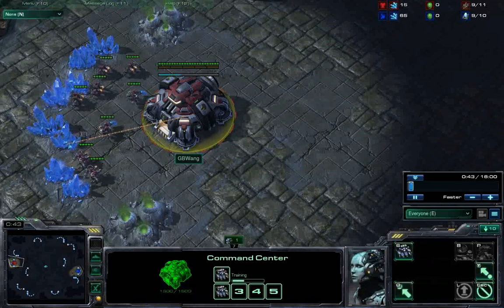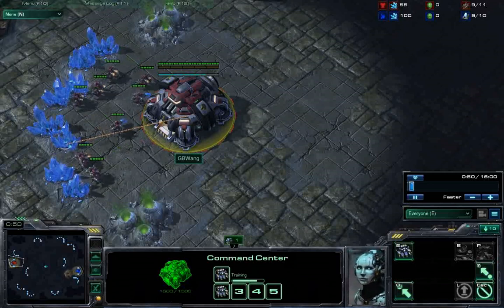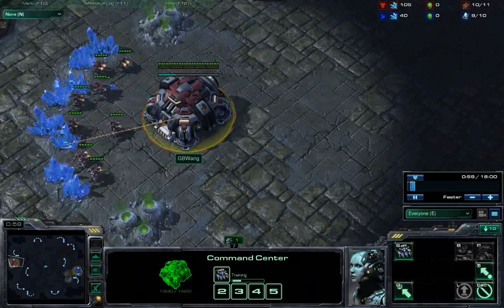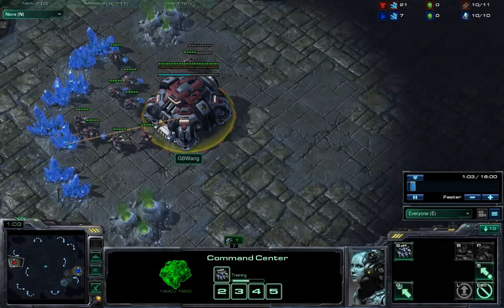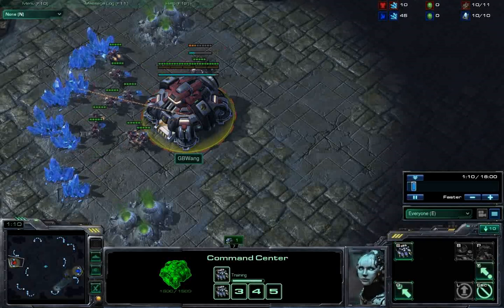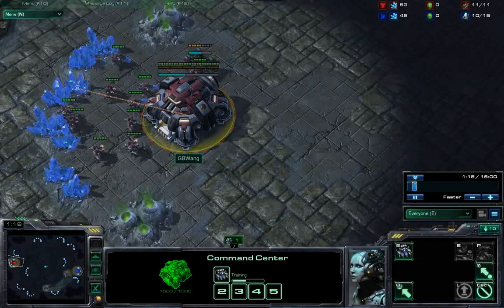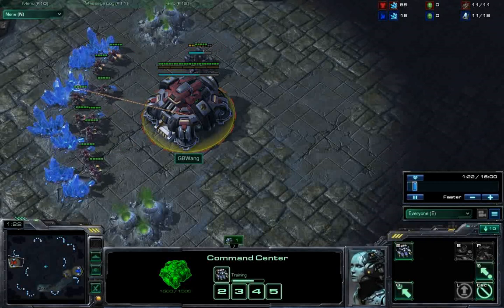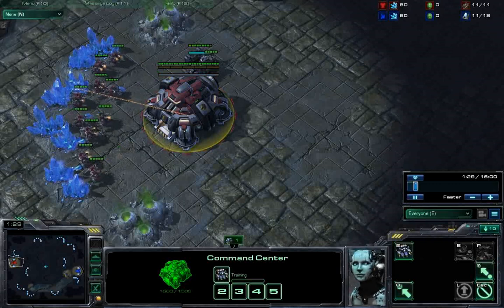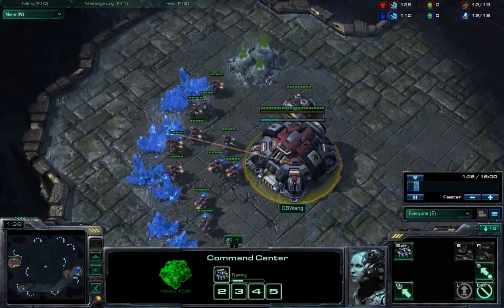So just real quick, in broad strokes, the way the build works is it's designed in such a way that it gives you three chances to win. It opens up with early Marine Marauder pressure from a two-barracks build, then it transitions into Marine Marauder Thor with a semi-all-in push, and if that doesn't outright kill your opponent, you do a third all-in push later on. You're giving yourself three chances to win, and this really maximizes your chance because you're hitting at really vulnerable times against Protoss.